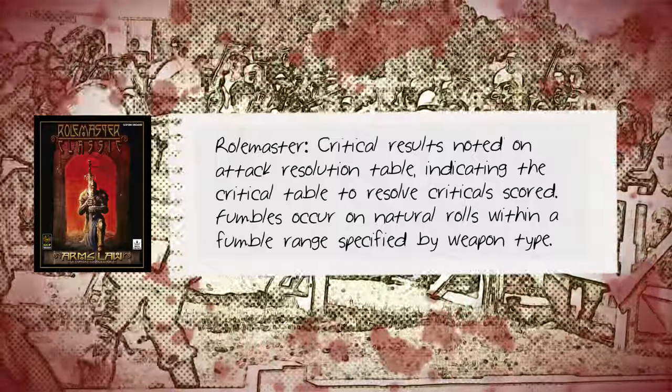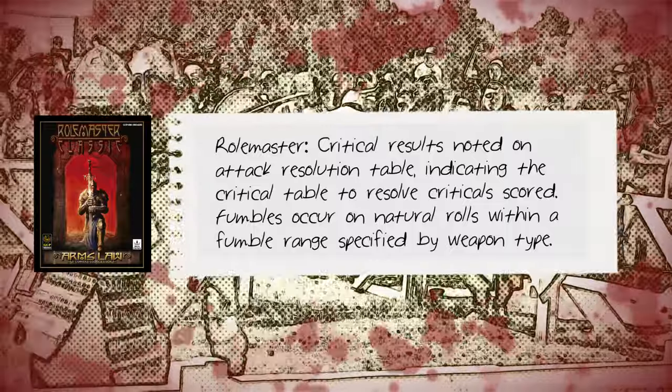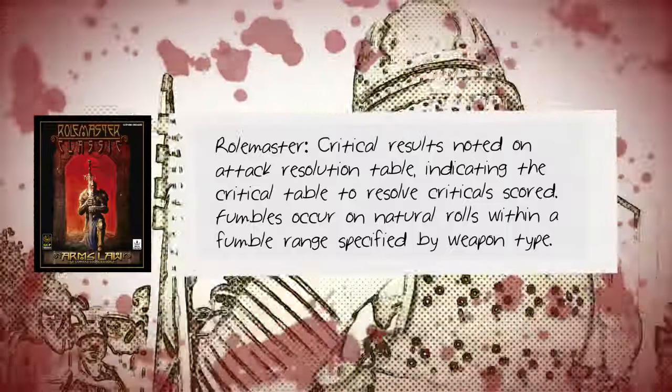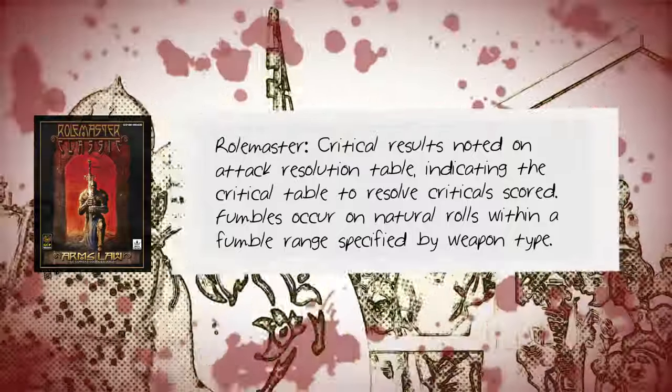Rolemaster similarly resolves using percentile dice with the attacker's net offensive bonus added. A good chunk of offensive bonus comes from skill with the weapon in hand. The higher the resulting roll, the more likely it is to achieve a critical result on the attack table for the weapon being used. Obviously, frequency of scoring criticals increases with weapon skill. Fumbles in Rolemaster are determined by weapon type — each weapon type has a fumble range, and if the unmodified attack dice roll falls within this range, a fumble might occur.